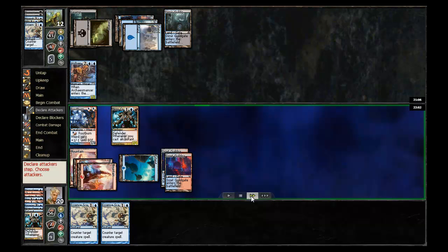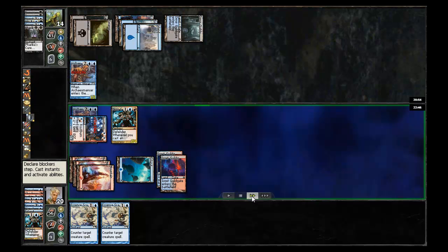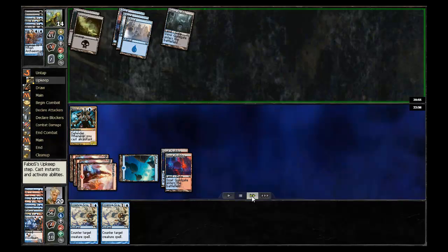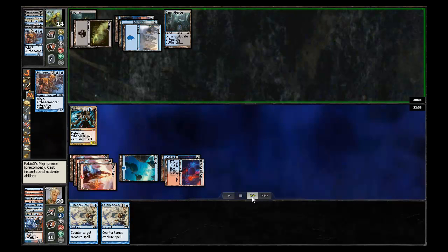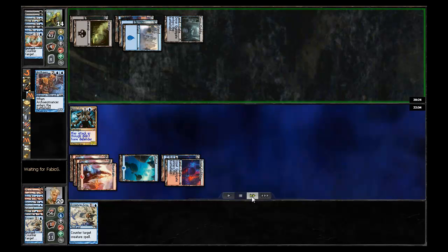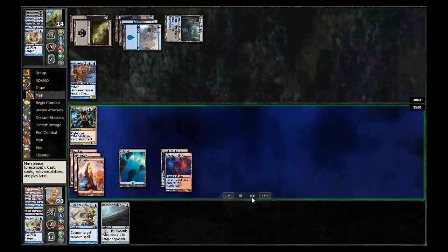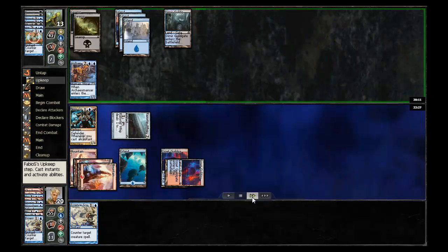I'm going to go ahead and cast the Cyclops and swing with the Frostburn Weird. I'm obviously going to kill it here — it's a nice two-for-one. He gains two life with a Farraki Cure, but I'm perfectly happy, particularly with the Cyclops, to get all that off the board. Unfortunately, he has another Archaeomancer, which I go ahead and Essence Scatter, but he has a Negate to counter my Essence Scatter. Back on my turn, I don't really have anything I can do yet with the Cyclops, so I'll just hold on to this Essence Scatter and see what else I can do.